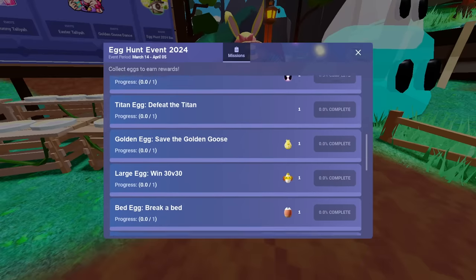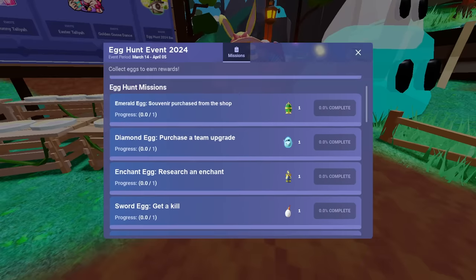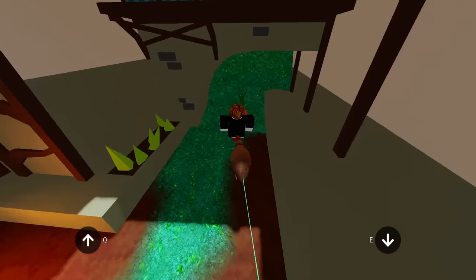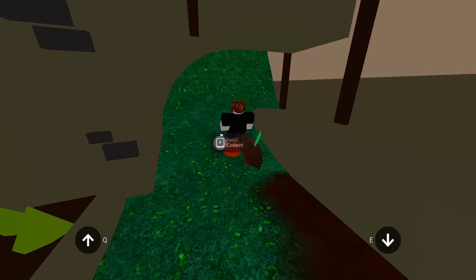So we're just going to try and complete 16 of the eggs to get the kit skin — that seems to be the only decent reward. We can now use Talia, Metal Detector, Builder, and Hannah. Let's put on our flying broom and just go collect all of the lobby eggs.